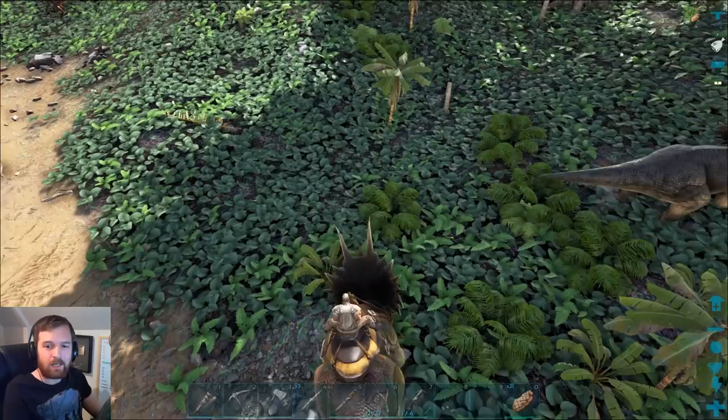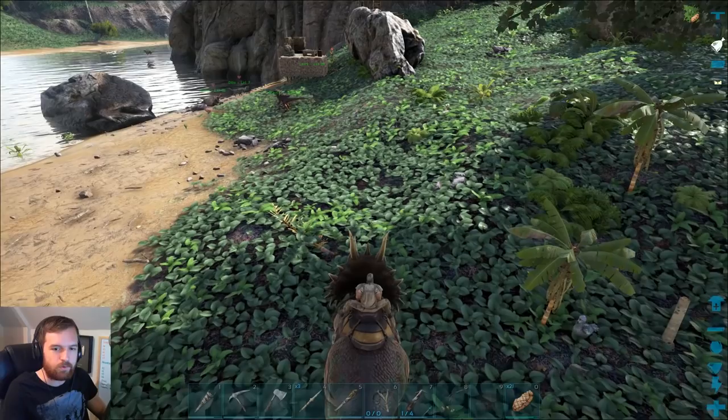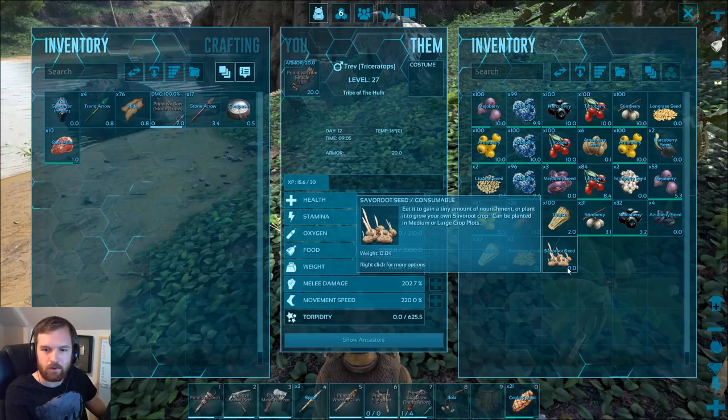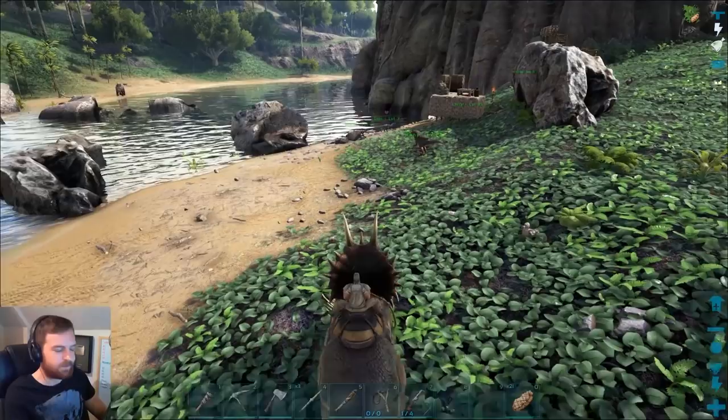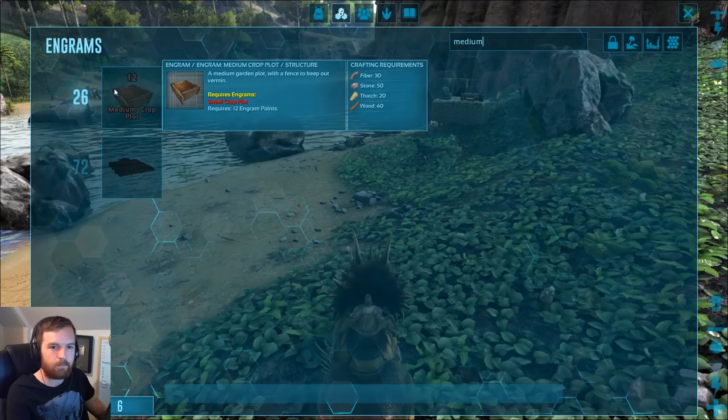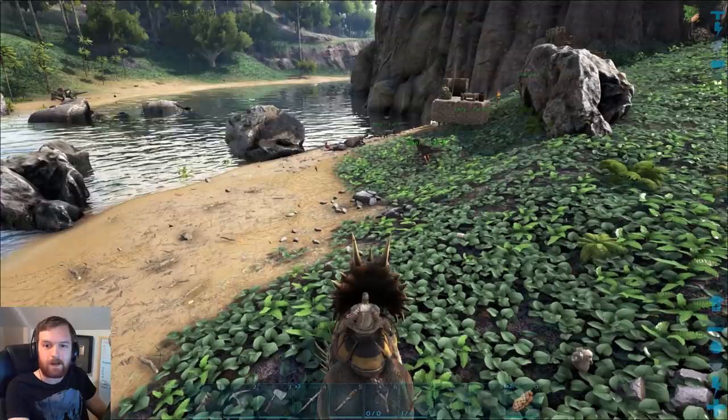Rock carrot Savoroot — wait, what is that? I ain't seen that before. Press F — Savoroot. I've heard of rock carrot, I've not heard of Savoroot before. It can be planted in medium or large crop plots. I've seen the medium ones — have I unlocked them? Medium crop plot — oh, I haven't. I need myself 12 engram points in order to do that.